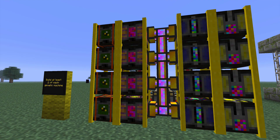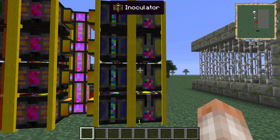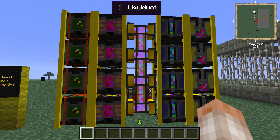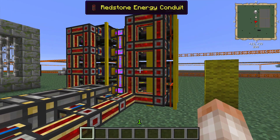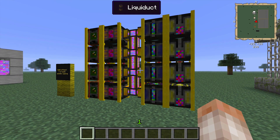Next, go ahead and build at least two of each genetic machine listed here: the isolator, synthesizer, purifier, and inoculator. Make sure the synthesizer and the purifier are hooked up to some sort of liquid piping that supplies them with DNA. Also, you're going to want to make sure that your machines are hooked up with power. These machines consume an absolutely absorbent amount of power, and you're going to want to make sure that you have a ton of it.